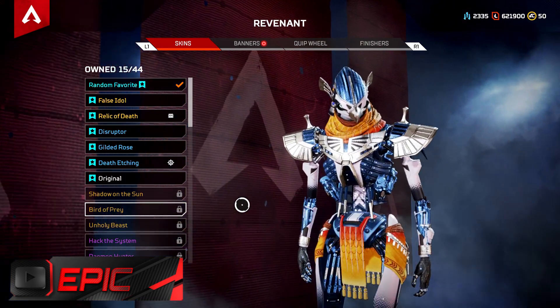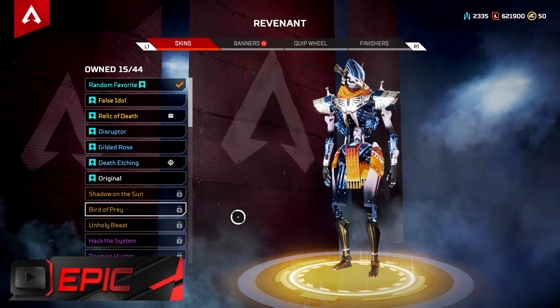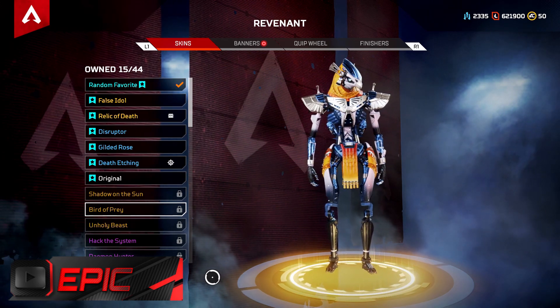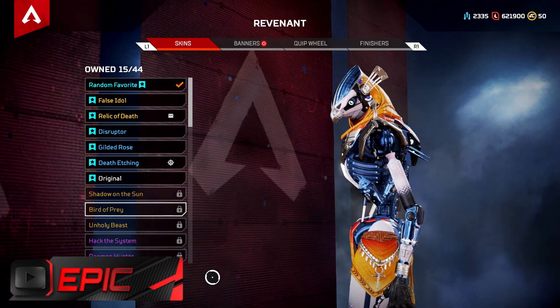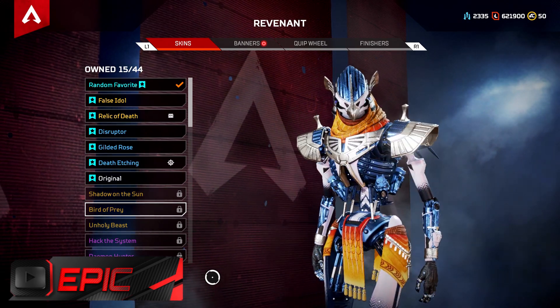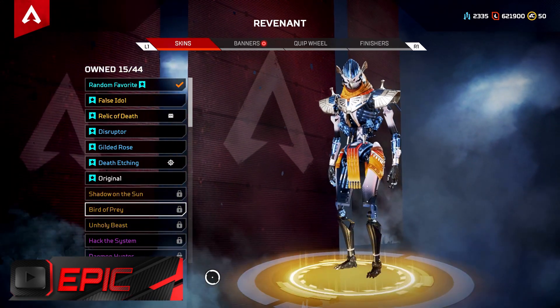Moving on, Bird of Prey is another skin in the epic category. We're not going to mention any other skins here, especially the Melon skin because it's not even worth mentioning. But Bird of Prey is really, really good — a decent skin, which is why it is in the epic category. Very good skin, you should have it.